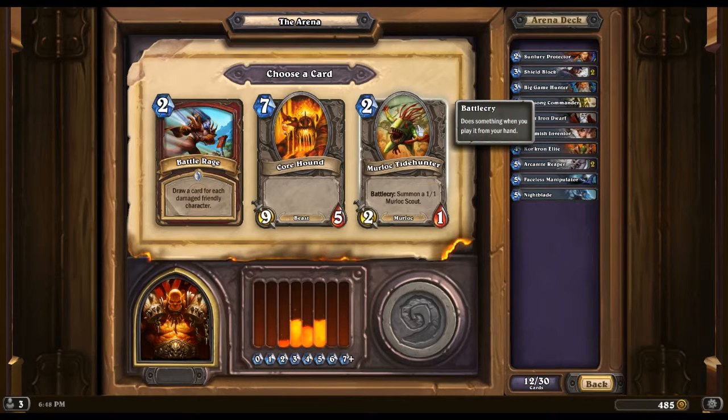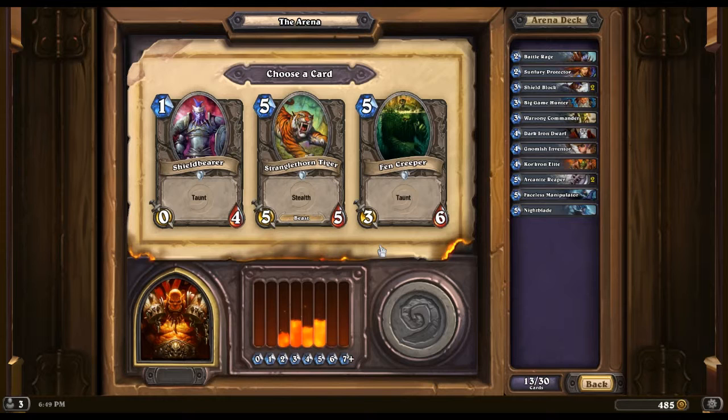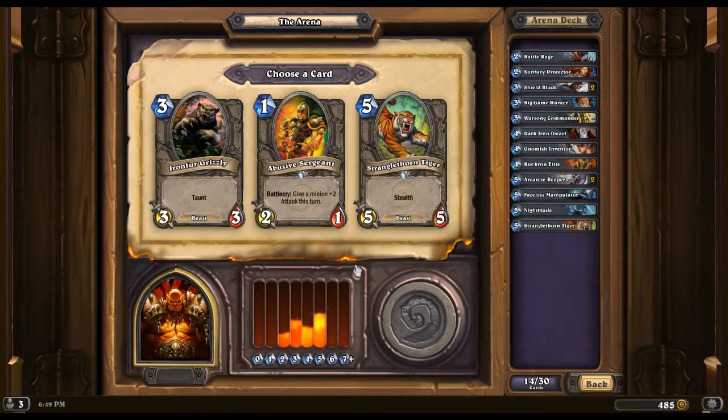Mage just pick this off — this is a card draw for two. I think it's worth the risk though. I think we'll go with the Stranglethorn Tiger; I don't like this guy, he's just not worth my time.